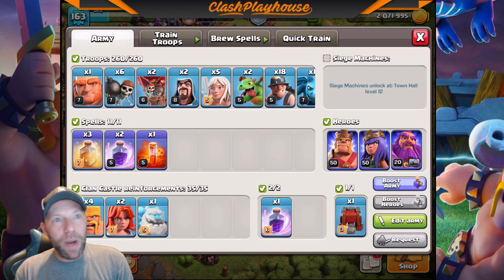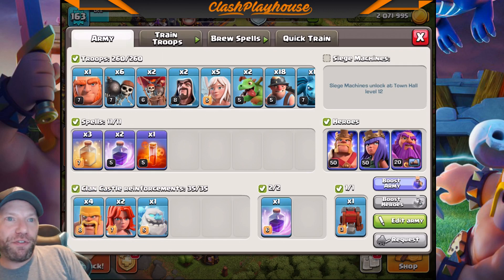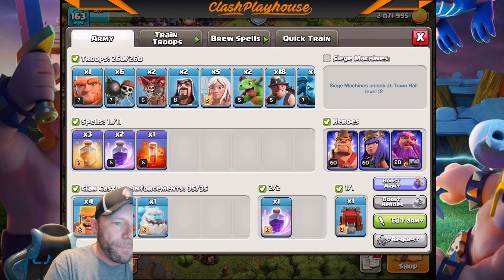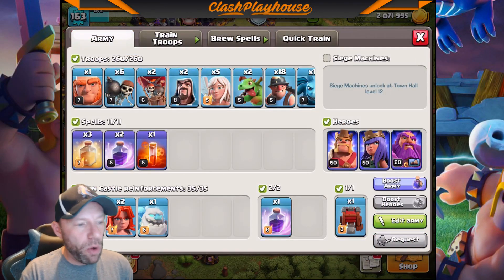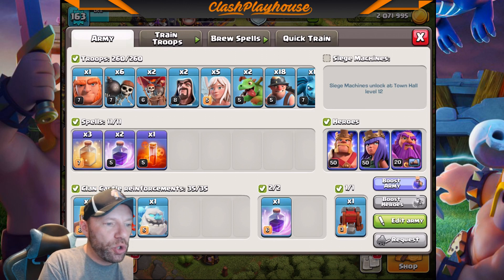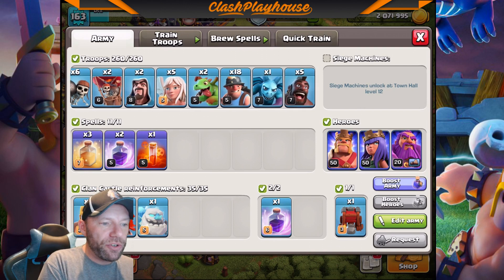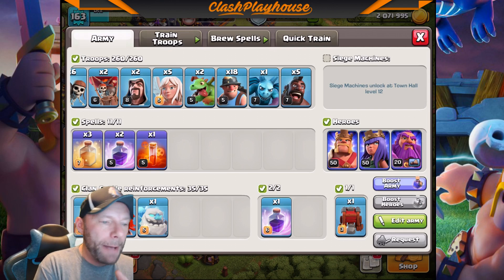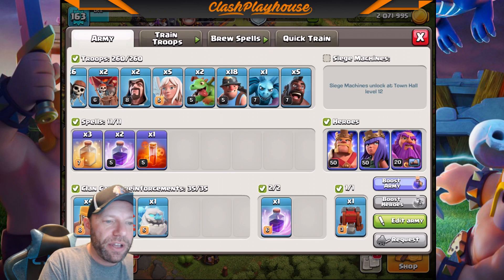In my CC I have one Ice Golem, two Valks, four Barbarians, a Rage, and a Wrecker. My troops are one Giant, six Wall Breakers, two Loons, two Wizards, five Healers, two Baby Drags, 18 Miners, one Minion, and five Piggies. Let's go find ourselves an attack.